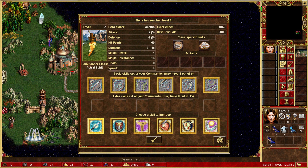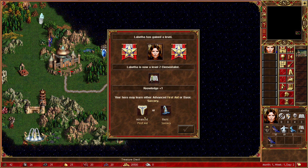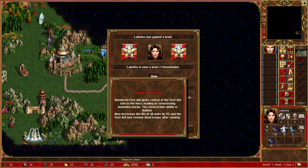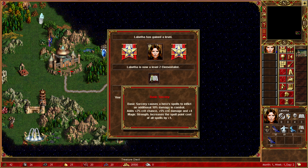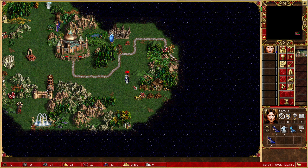Attack is 5, defense is 5, damage is 16, Magikar is 1 - so I guess it means attack skill. You can choose either basic advanced first aid, resurrection ability, or basic sorcery. Let's bring you down the basic sorcery path for now. Let's keep on exploring.